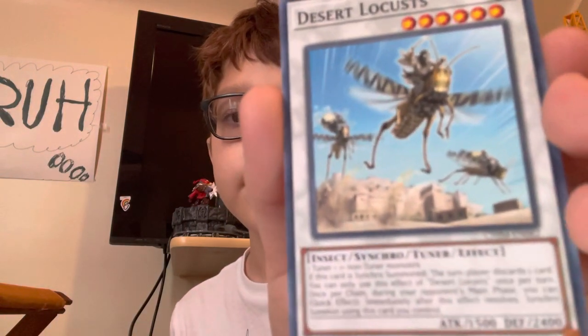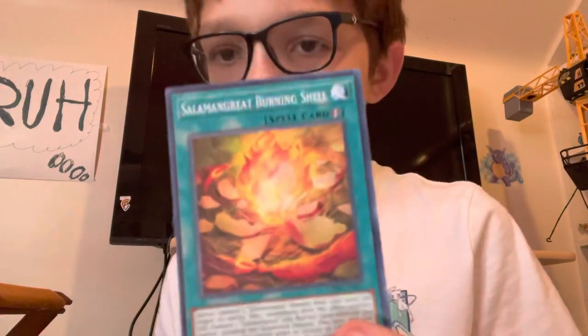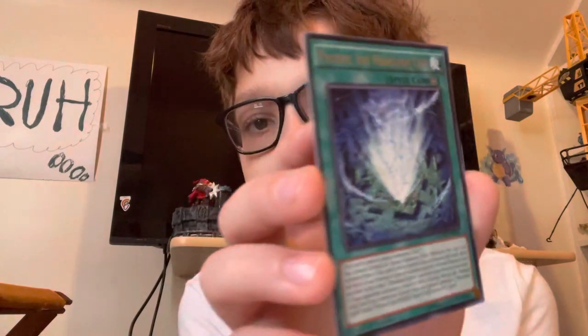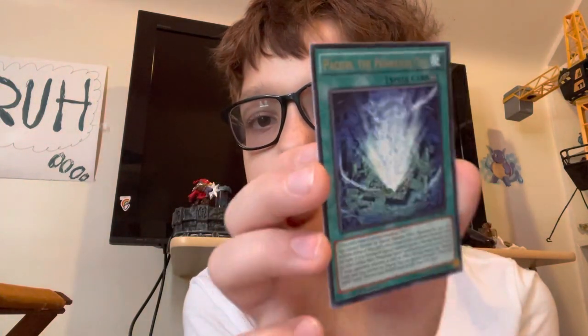Next we have Desert Locusts — it's pretty cool, bugs, locusts. Okay, we're one card away, so this is the last card before the rare. What's Salomon Great Burning Shell — it's pretty cool, it's like a fire. Okay, for the rare, we have Pacifus of Phantasm City. It's pretty cool art. That's our rare.